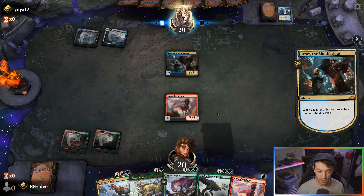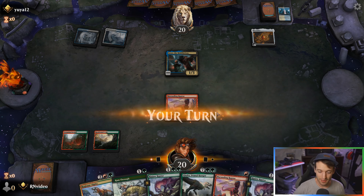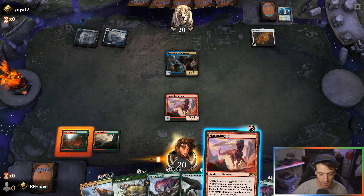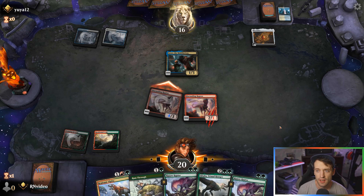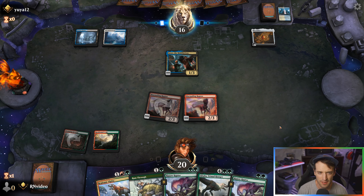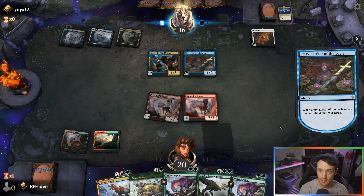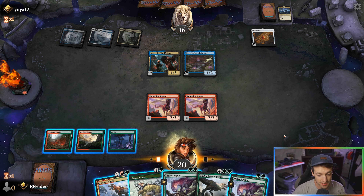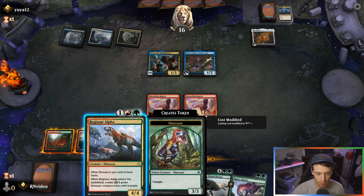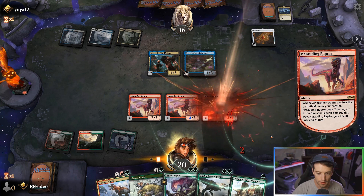We get a Marauding Raptor out. If we get some land we could potentially Marauding Raptor into Ripjaw Raptor and draw two cards. I thought Kethis was banned — apparently not, that might have been Pioneer. So Kethis is still the combo deck to beat in Historic. We didn't draw a land, so we'll play a second Marauding Raptor and attack with the other one. We play Ripjaw Raptor and draw two cards, then get in for a lot of damage.